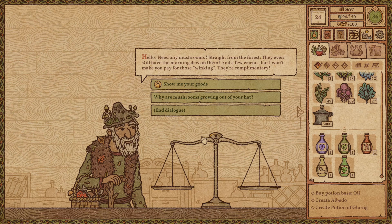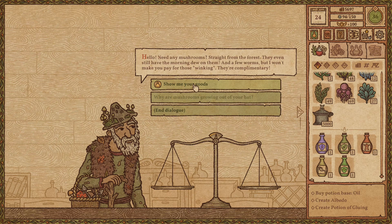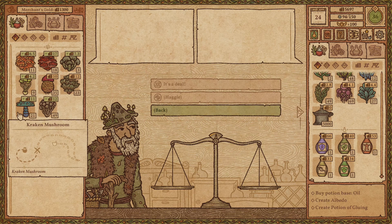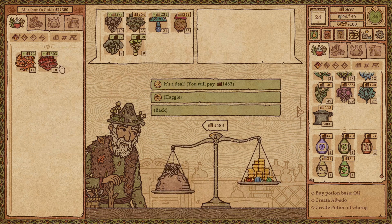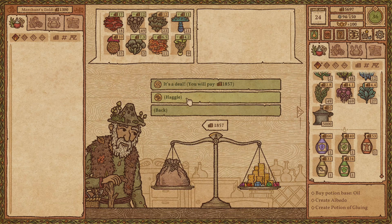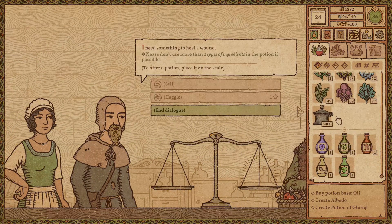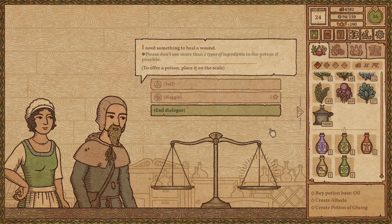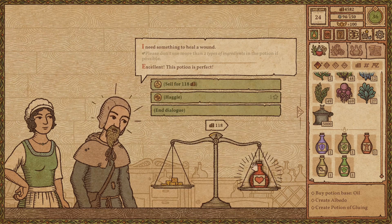A mushroom seller arrives with mushrooms that still have morning dew on them: 'I'm a fun guy — these are special mushrooms, humans can't smell them but wild beasts fear their scent. I used to eat these before going into the forest, then I realized I could grow them on my hat.' Show me your goods — a lovely supply including kraken mushroom and lust mushroom. We'll take them all, haggle it down. Thank you very much, see you another time. Next customer needs a health potion using no more than two ingredient types — perfect, that's exactly what mine uses. Here you go sir.